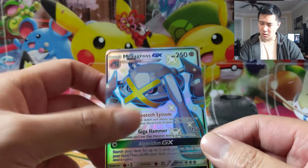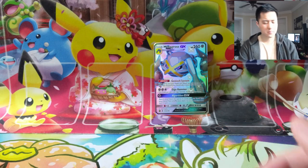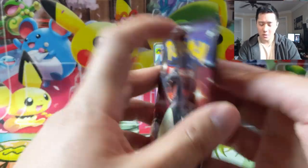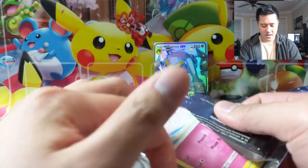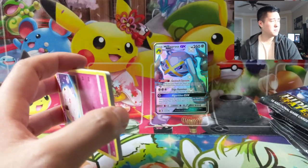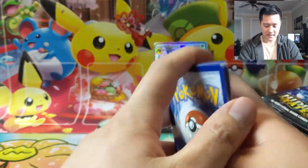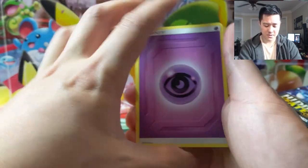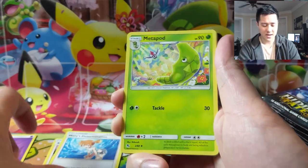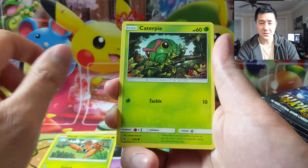We got the box open — here is a Metagross, an underwhelming card, and a code card. So here's what I'm thinking about the green screen thing: I'm always trying to think about how we can improve the quality of the content on the channel. We did buy a light for about $20 on Amazon that I think helps with the lighting and reduces shadows during openings. A lot of Poketubers use a green screen for the face cam.